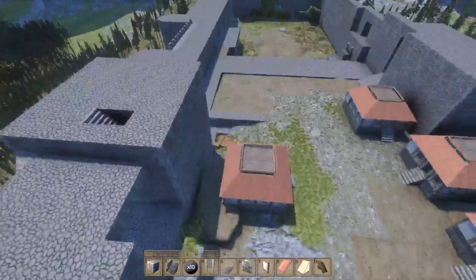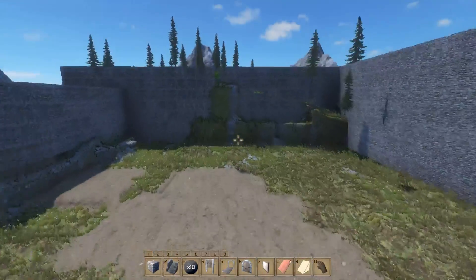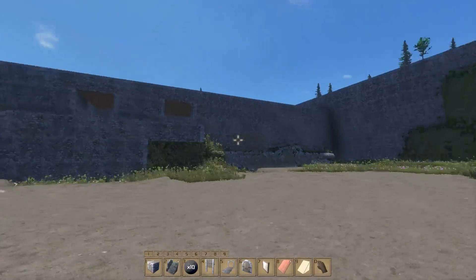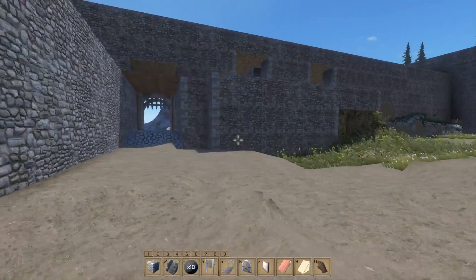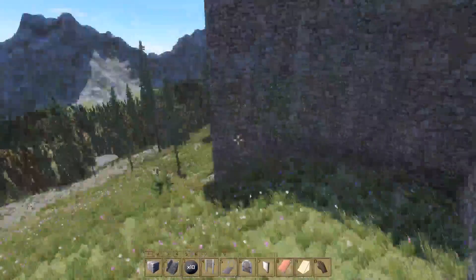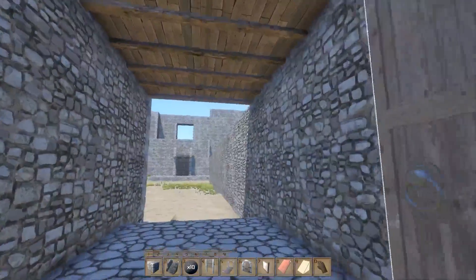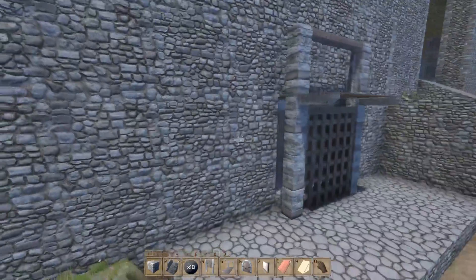I do have that gate which was done before. The majority of where I've been working is over here — I've flattened this down. This is going to be the main courtyard area, so I need to add my stairs coming down from there. We have our main gate out this side, which is nice — it's got the portcullis and two doors.